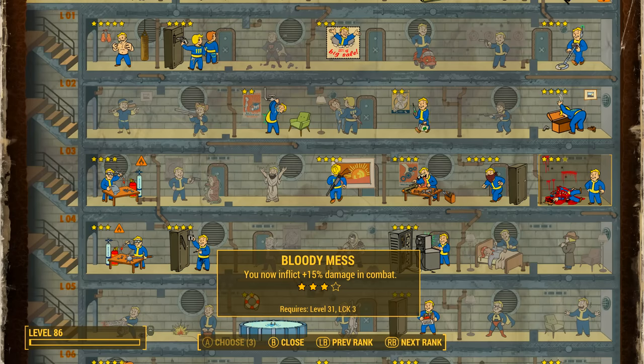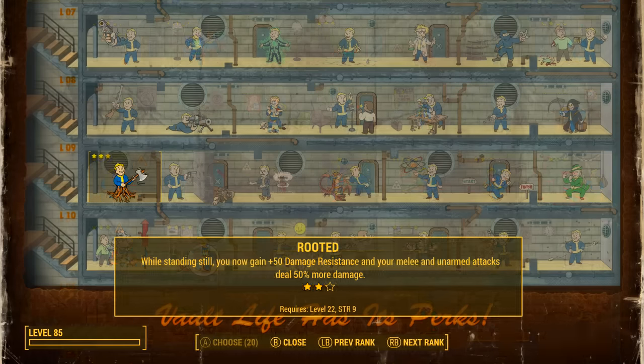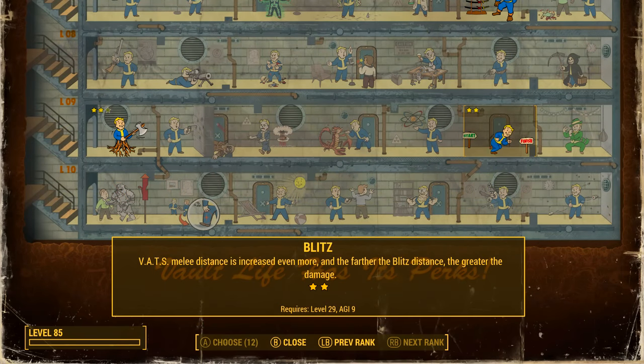Take Rooted rank 2: while standing still you gain plus 50 damage resistance and your melee and unarmed attacks do 50% more damage. Then take Blitz rank 2: VATS melee distance is increased even more, and the further the blitz distance the greater the damage. I'll talk more deeply on the Blitz perk later in the video.